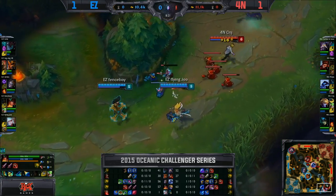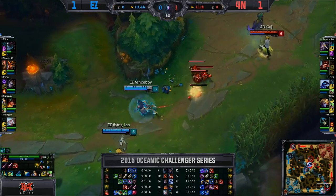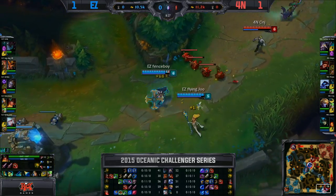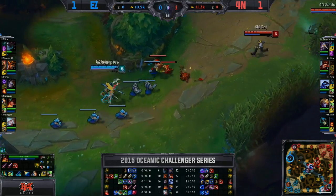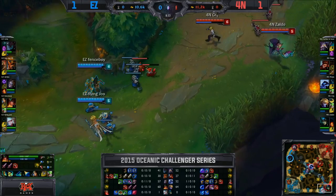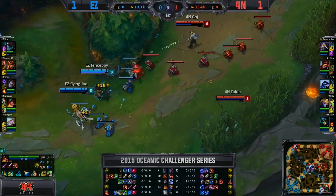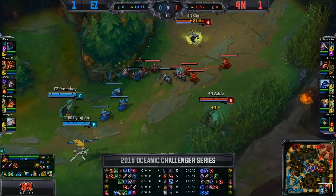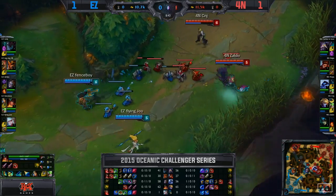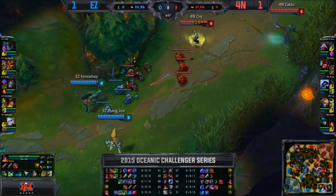Sivir not expending any mana to try and push this lane up and take advantage of how good she and Janna can pressure turret. This might just be a really aware play — Wukong's level 6 is probably coming up quite soon given his movements, even though he was quite aggressive from level 3 onwards. EZ cannot afford to be pushed ahead when Wukong comes in because that's a really clean double kill. It looks like they are just looking to farm this lane out, give the second buff over to the mid laners respectively.